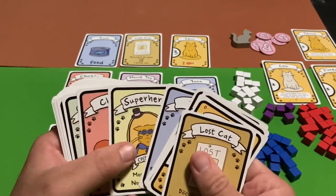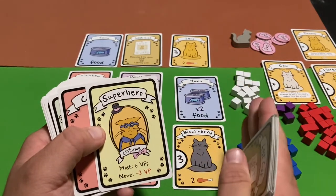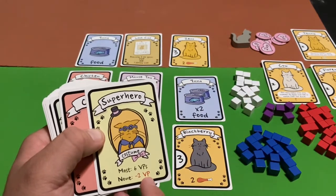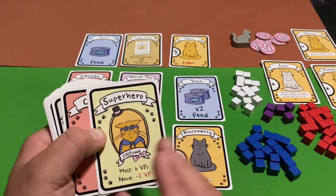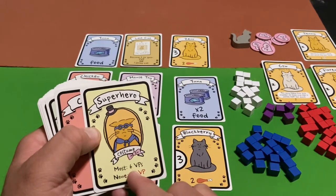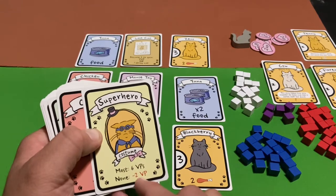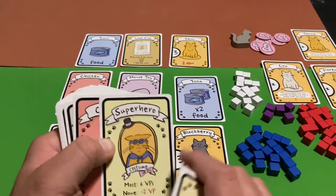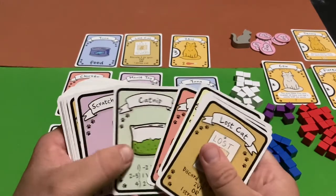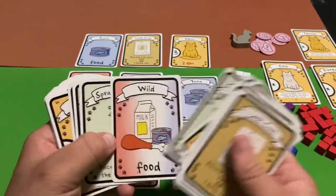There are also toys like yarn balls and mouse toys. Then there are costumes — you want to collect at least one costume, because at the end of the game if you don't have any costumes at all you get minus two victory points. However, the player who has the most costumes gets six victory points. So getting at least one protects you from the penalty, and getting the most earns you a big bonus.